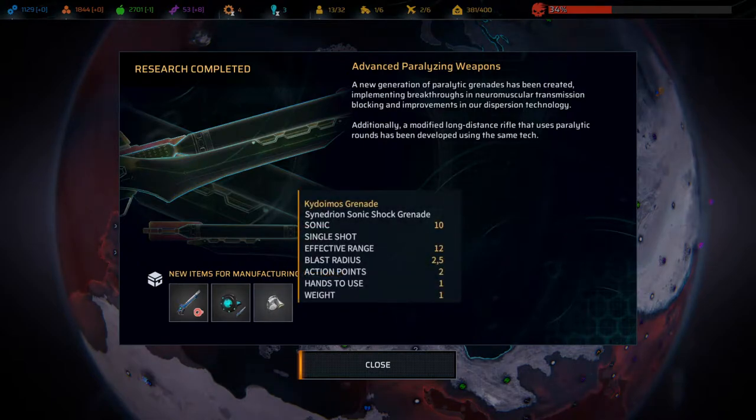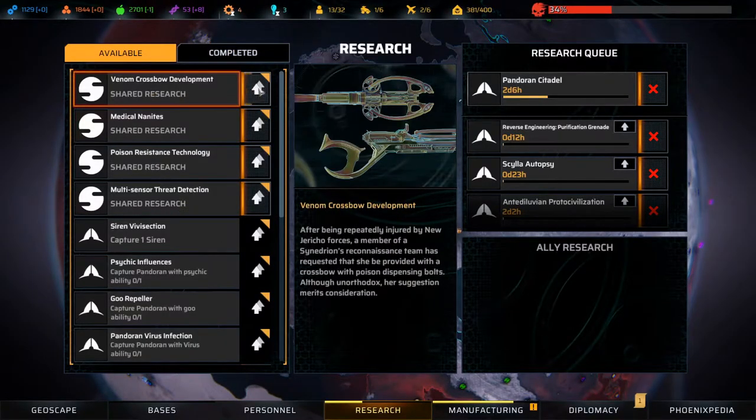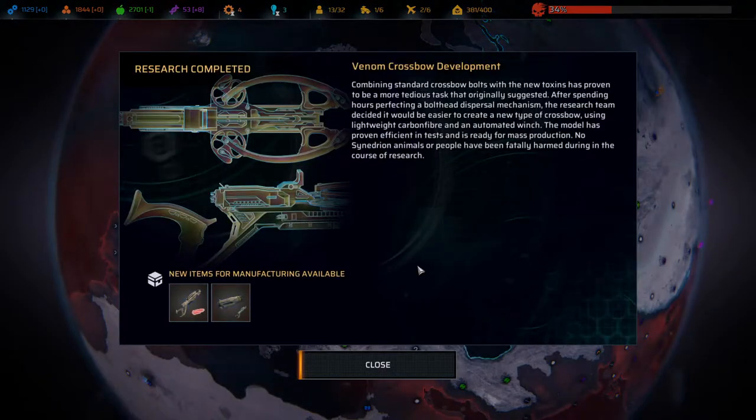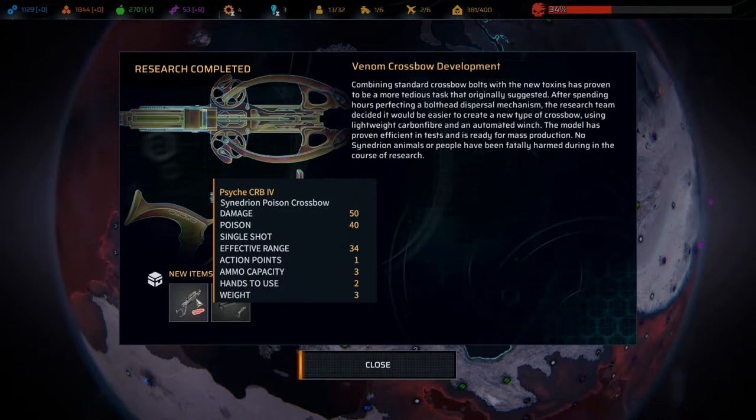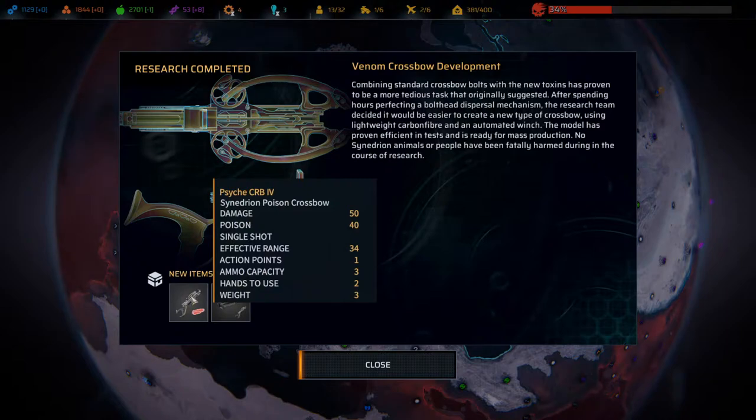New sniper rifle, new sniper rifle mag, and shock grenade sonic - 10 finger shot, effective range 12, blast radius 2.5. Not that interesting, but the neural sniper rifle - hell yeah! Venom crossbow development: combining crossbow bolts with new toxins proved more tedious than expected. After hours of work, the team decided to create a new type of crossbow using lightweight carbon fiber and an automated winch. Synedrian poison crossbow: 50 damage, 40 poison. I really like the idea of this and want to give it to my infiltrators for sure.